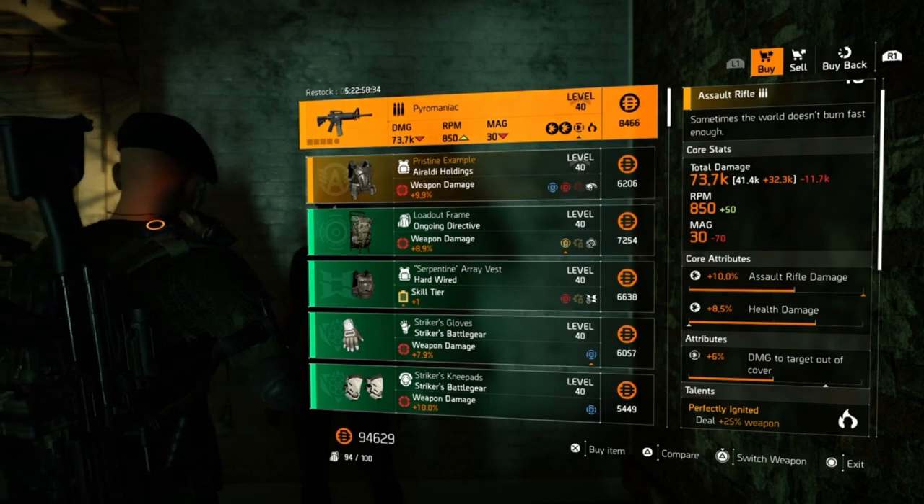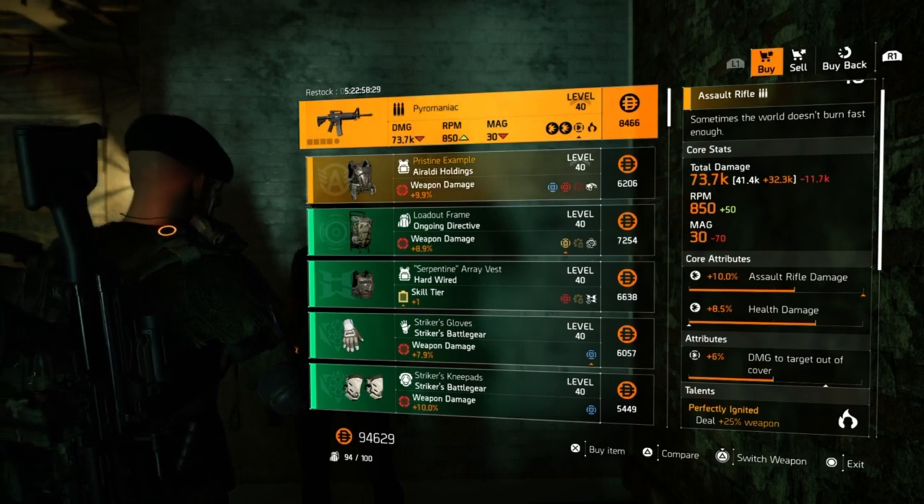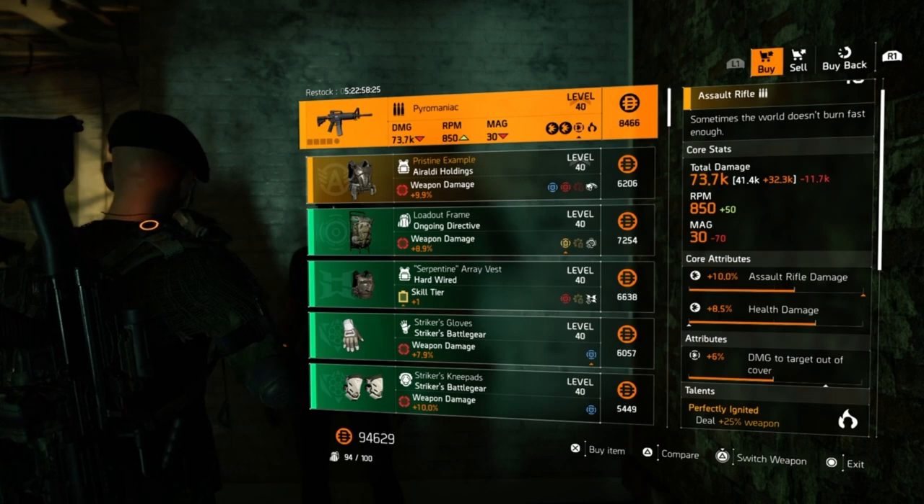You could easily put 5% more assault rifle damage on there, or you can up the health damage — I believe the max is 11% — or you can go with the max damage to targets out of cover, which I believe is around 10%.